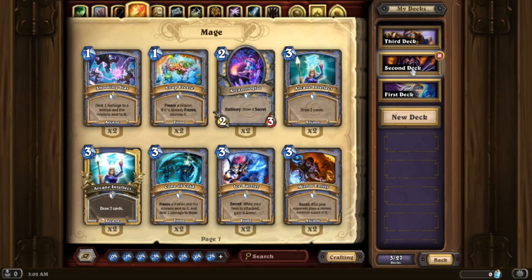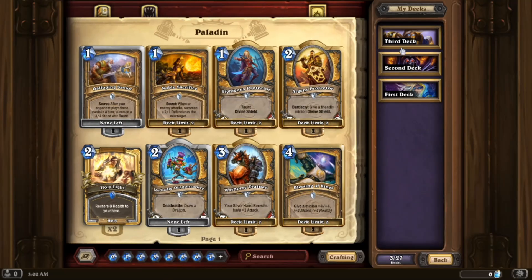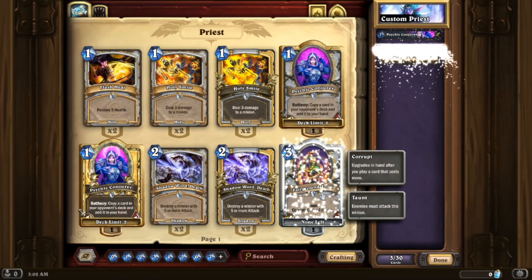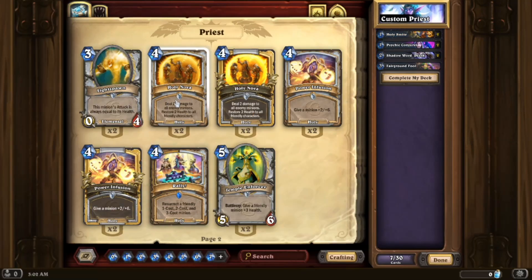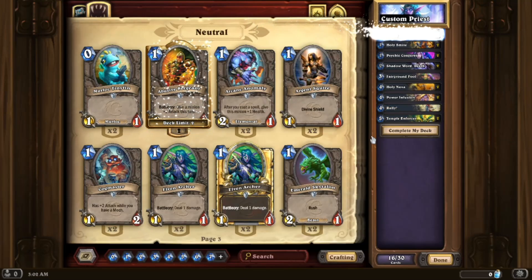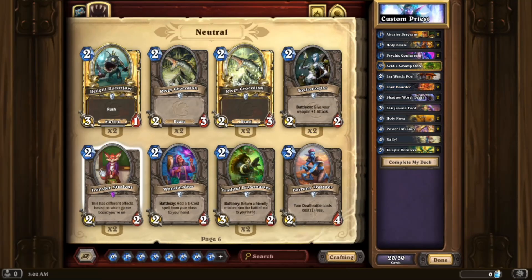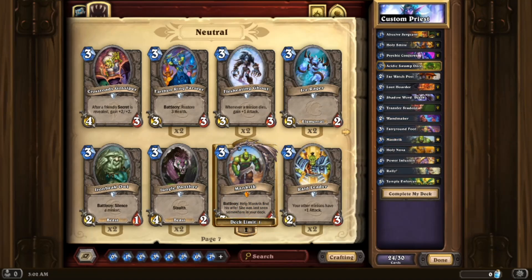We haven't even completed our intro quest yet to get the first pile of packs. I've made a second deck for Warlock and a third for Paladin — none of these feel very good. I thought we'd also throw together a Priest deck so we could start building on it. I think Lightspawn is just bad and probably not something you'd want in the deck.